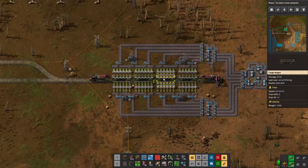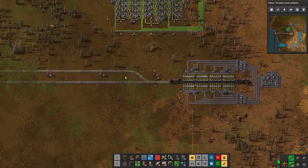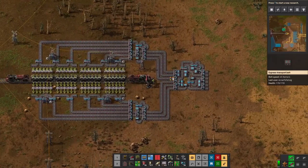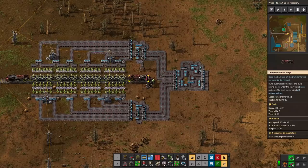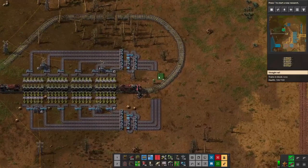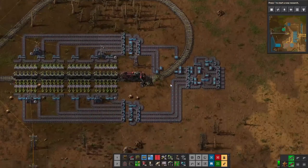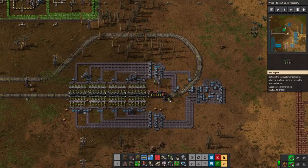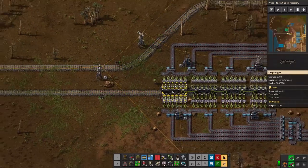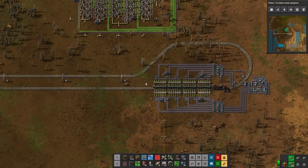Now let's cover how we convert to unidirectional trains. Instead of reversing out, we have the train curve around and go back out on the other rail. It just requires a little bit of movement — quick bit of surgery, we pile that rail straight through and back out the other side. We'll add a few signals to break this up, strip off the locomotive at the rear end. Now it's unidirectional — it goes around and comes right back out again. Very simple and easy to do.